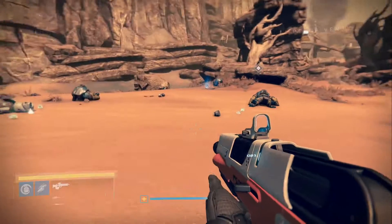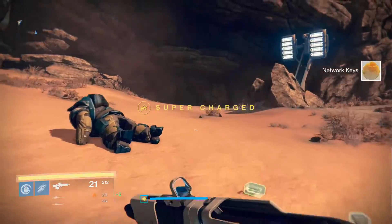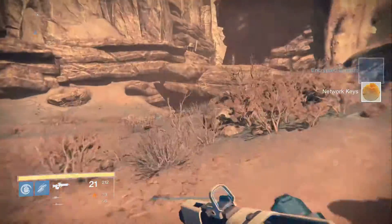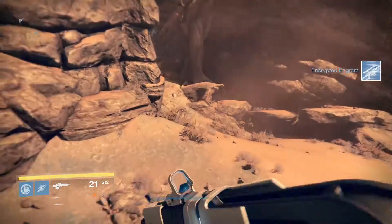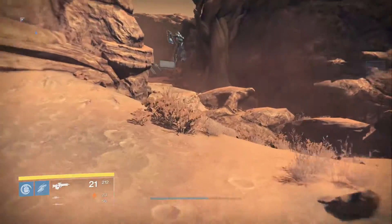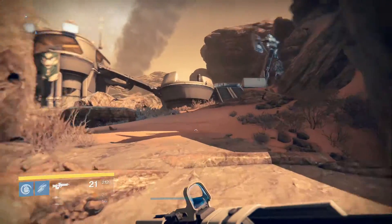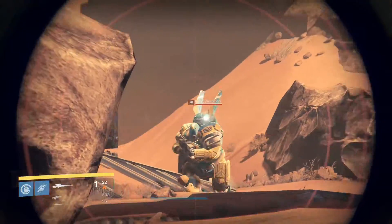I thought it was clear. I don't know why I didn't switch it back. There are a few more Cabal up here I've got to deal with, and these guys are Centurions. The Solar Sniper will take them out. They do have solar shields.